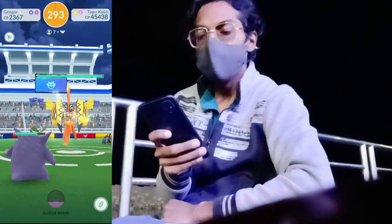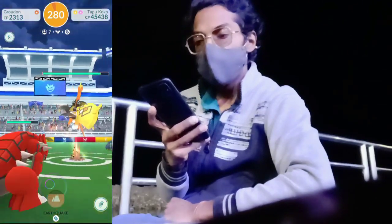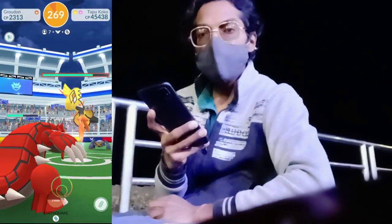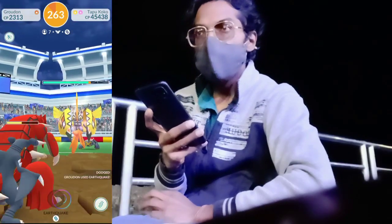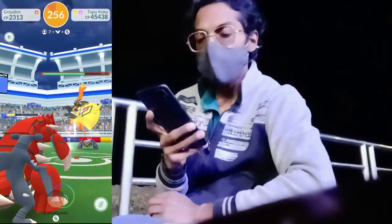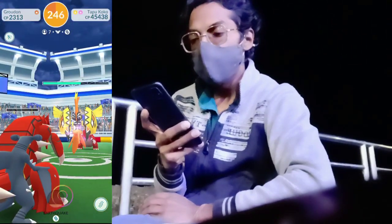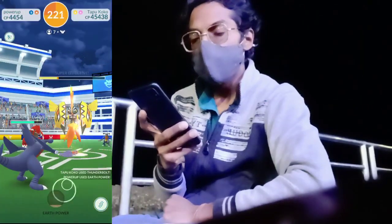We are seven people currently in the raid lobby. Let's see how much damage we can deal to this Tapu Koko legendary Pokemon. We are giving pretty good damage from the start of the timer. We are using super effective Pokemon — you can choose ground-type or grass-type Pokemon. Mega Venusaur is great for this raid because grass types are super effective against electric type. You can also use Mega Sceptile to get super effective damage from all the grass-type attacks. We've dealt half the damage with 45 seconds left.